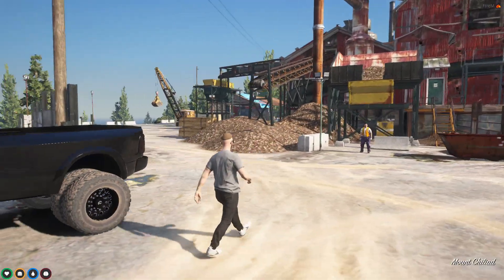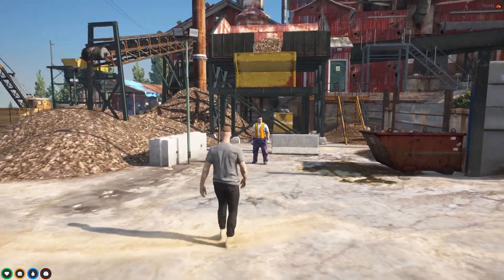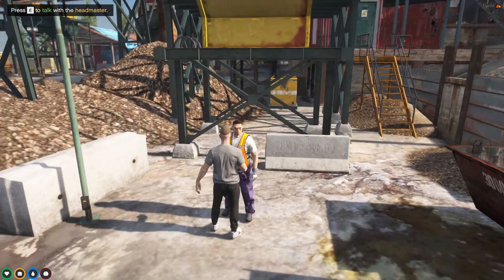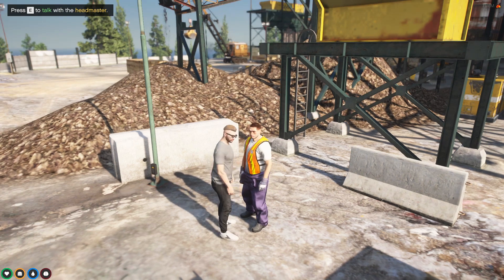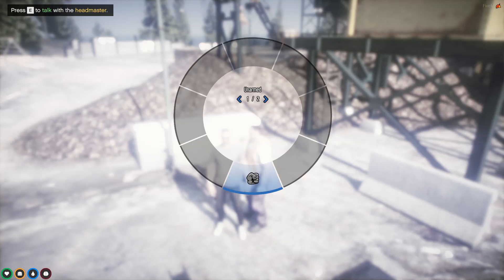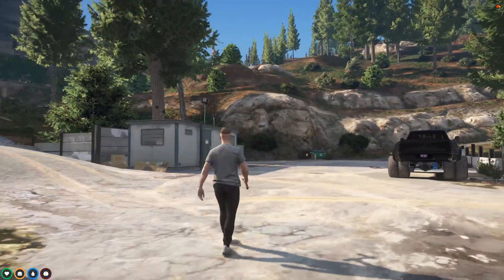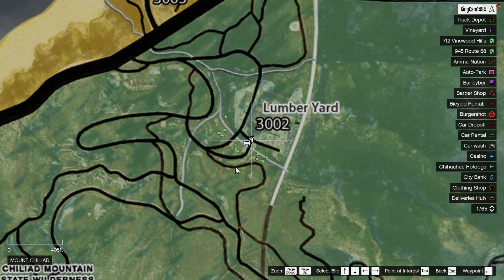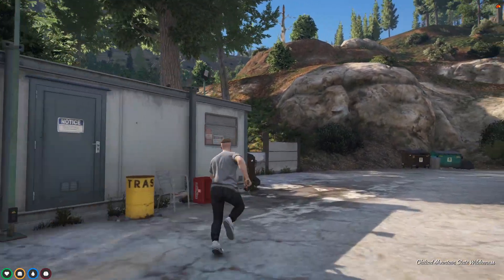We're starting at the first job here - the lumberjack. This is one of the newer jobs. It's not just a basic lumberjack yard - this is pretty advanced. You come up here, talk to the handler, and he will give you a hatchet. If you bring up your map, it actually gives you green dots where the trees are, where you can go and harvest from them.